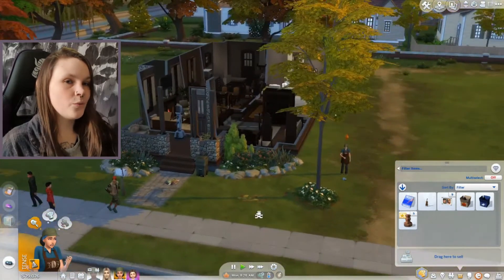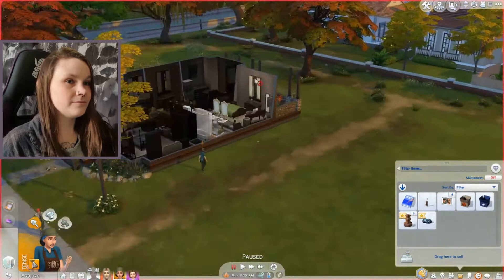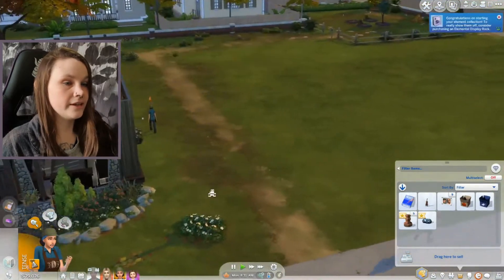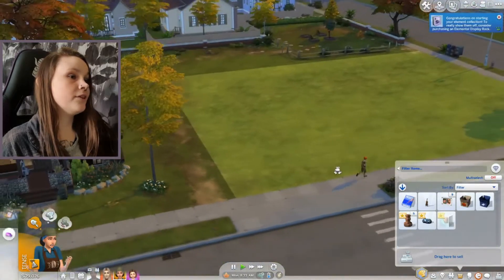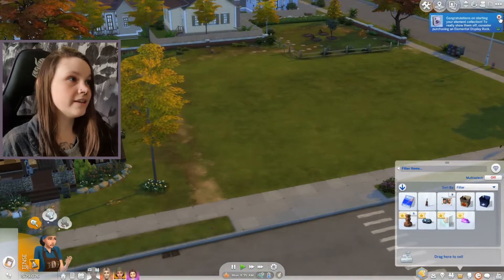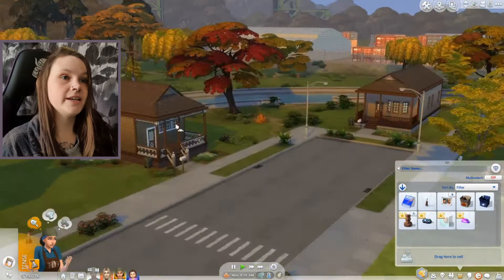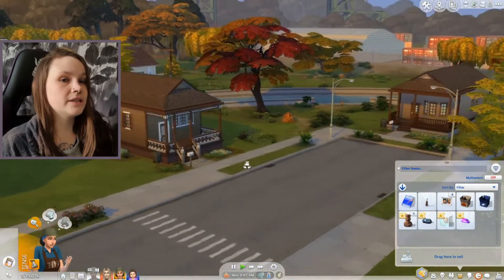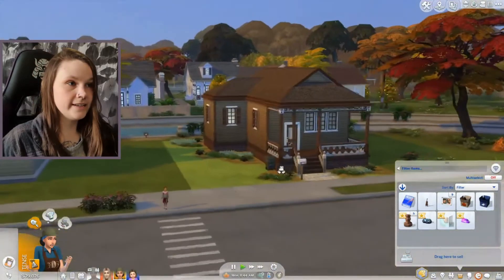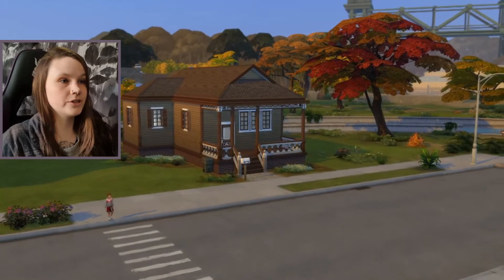I'm getting Tiana to collect things around the house right now just so we can get some extra money. Basically, because we have this empty lot right next to us, I figured maybe we'd open up a little restaurant to go with the scenery here. I did actually just spend about 10 minutes changing the outside of these two homes just so they fit in with the theme of the neighborhood a little bit better.